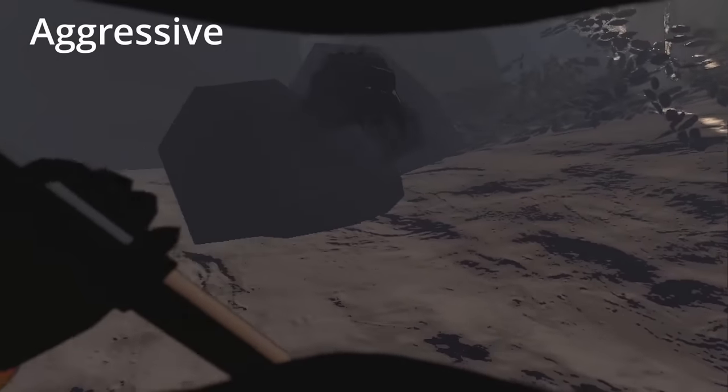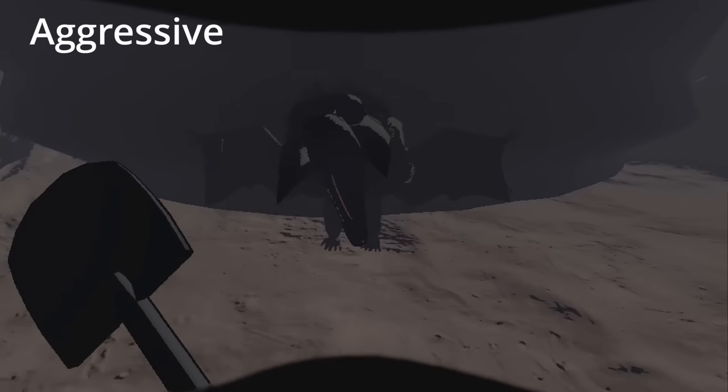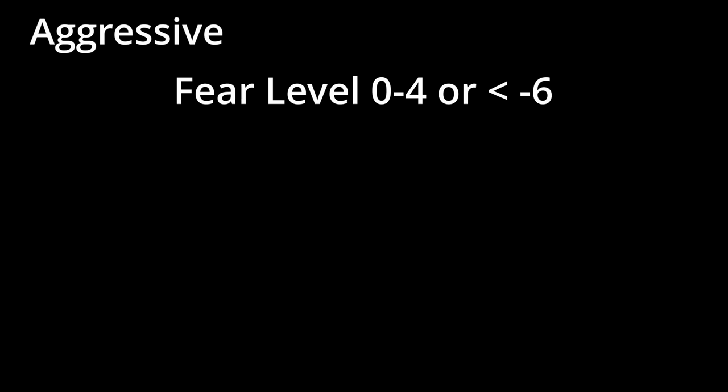Hitting the baboon hawk will make it switch between mad and not mad. Additionally, there is a point system that determines if the hawk will get mad. The baboon hawk having a fear level between 0 to 4, or below negative 6, will make the baboon hawk prone to attacking. Many factors contribute to this.